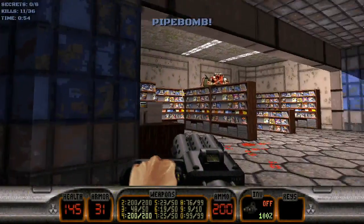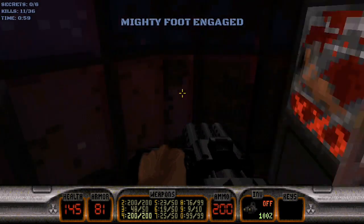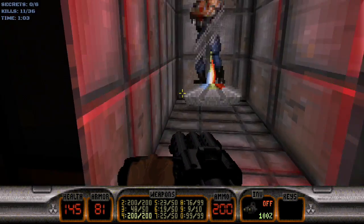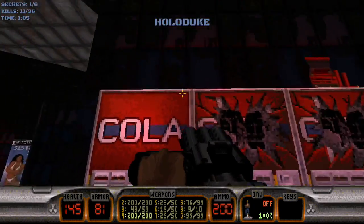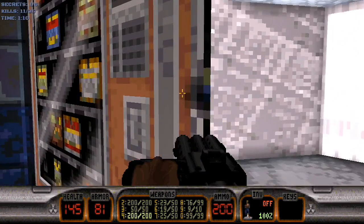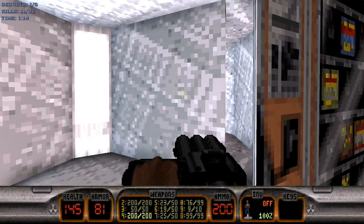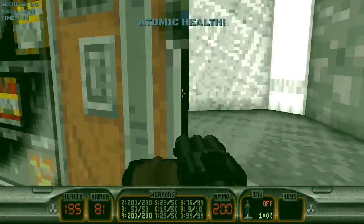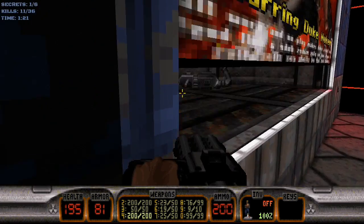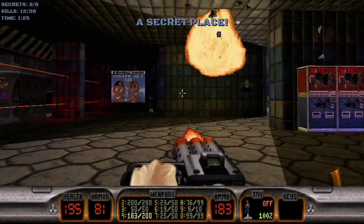Pipe bombs over here. Let's see who we got left alive — nobody. Jump up on top of this first one here, that'll give you your first secret, which is a holoduke. There's shotgun ammo up here and an atomic health in here if we can get it to move. Second secret is behind the Lunar Apocalypse billboard. There's just a chaingun cannon in there, and then you get to deal with some sentry drones.